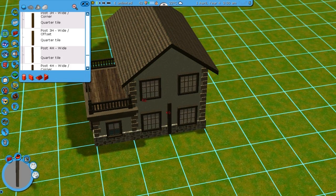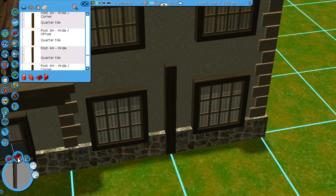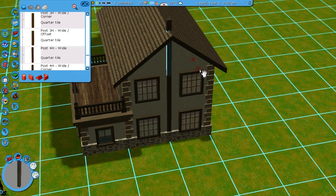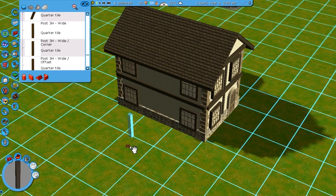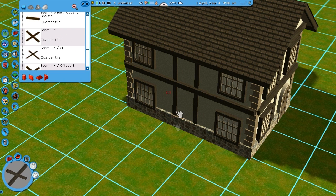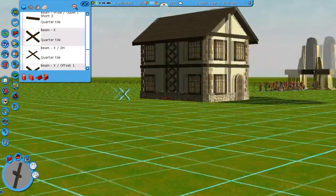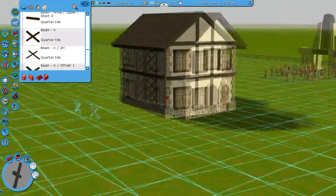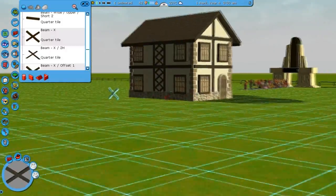One thing to pay attention to though is the fact that these don't exactly have a corner placement, so you have to kind of rotate them to get the right placement and not make them stick through the building. Now if you're ready for some interesting stuff, you might also want to try placing these posts like that — and then take this X piece and just connect the two like that. That's one really easy way to add simple framework to a building, and it doesn't take too much time, especially considering there's this X piece. It looks pretty cool sometimes.